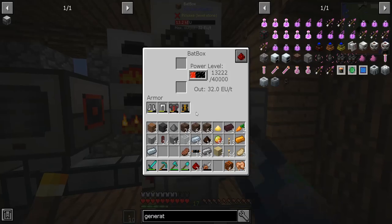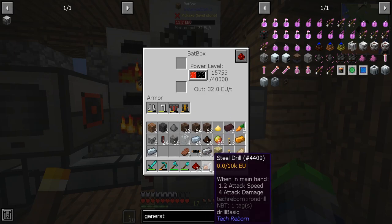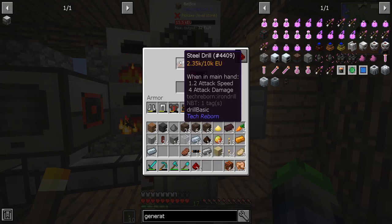We'll put that guy right here — boom. You can see it's going even faster now, which is good because this bat box holds 40,000 EU. So if we throw the drill in here, it will charge all the way up. That's cool, I'm excited.